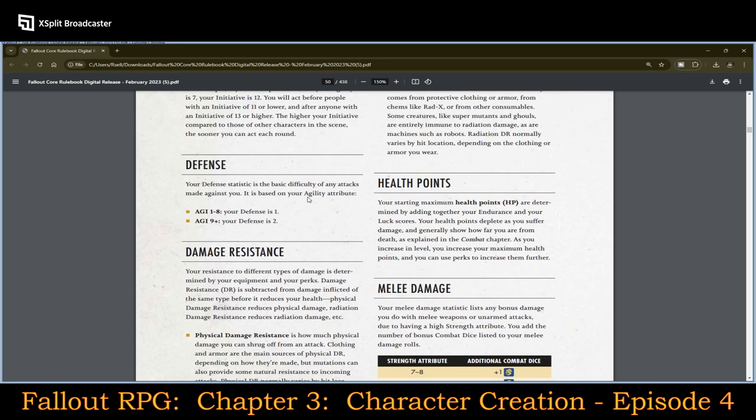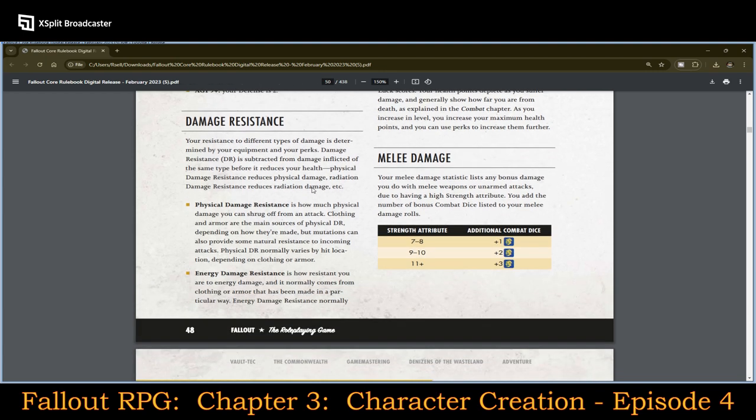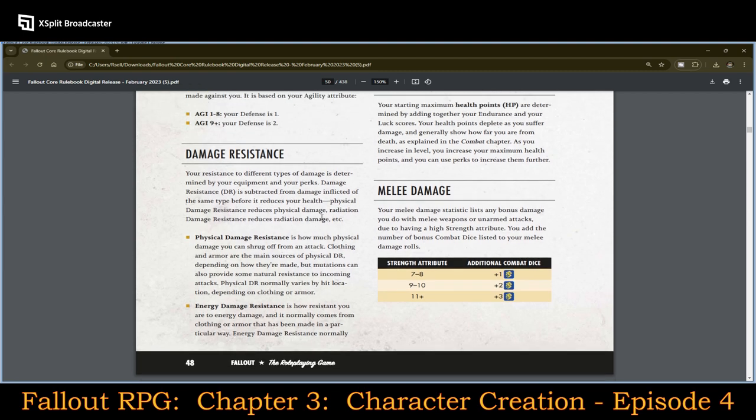Defense is also derived and is based on Agility: Agility 1–8 gives a Defense of 1, and Agility 9 or higher gives a Defense of 2. Damage resistance is determined by your equipment and perks — it is subtracted from damage inflicted of that same type before it reduces your health. Physical damage resistance reduces physical damage, radiation damage resistance reduces radiation damage, and so on.